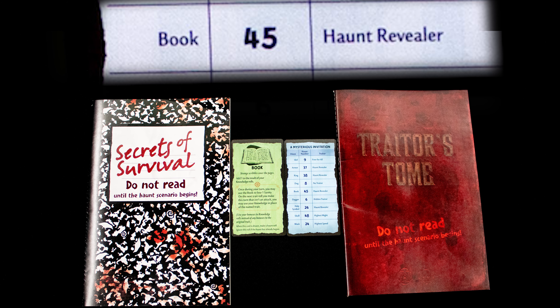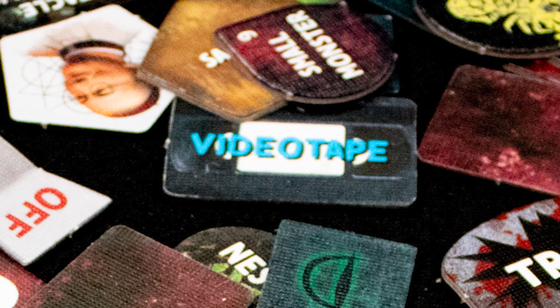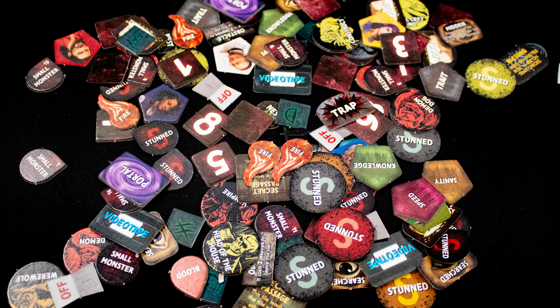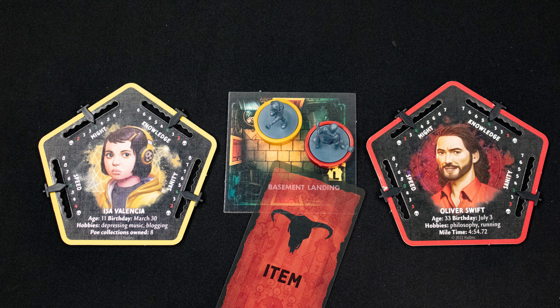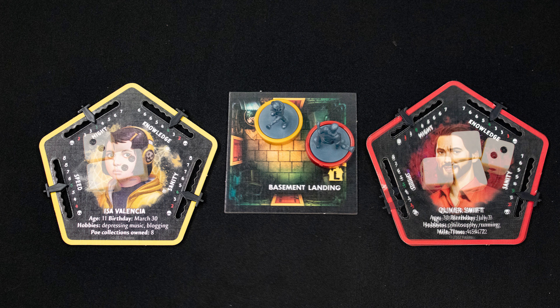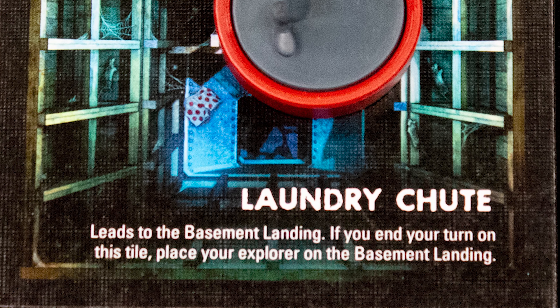When the haunt begins, flip over the scenario card and cross-reference it with the last omen drawn. This tells you who is the traitor and what pages in each of the books the traitor and other survivors should turn to. Each haunt is different and may require special tokens or have weird ways to win. Some are also free-for-alls with no traitor player. In many haunts you'll be able to attack other players — roll dice and compare scores, with the loser taking the margin of the loss as damage to their stats.